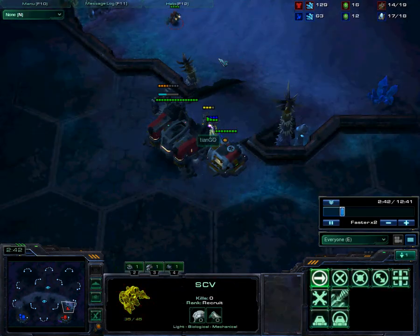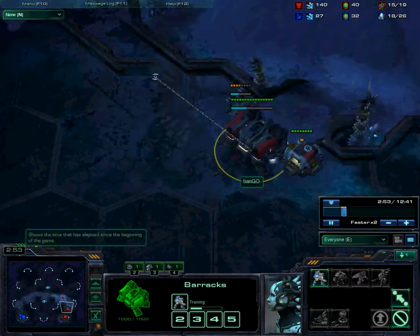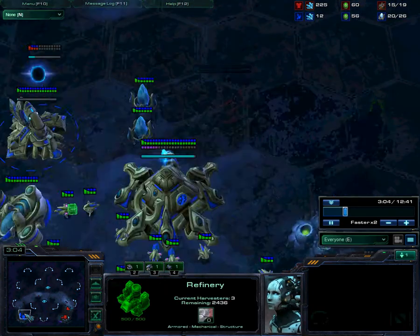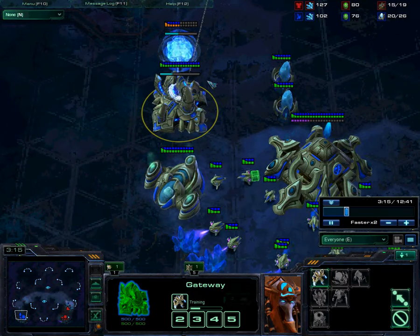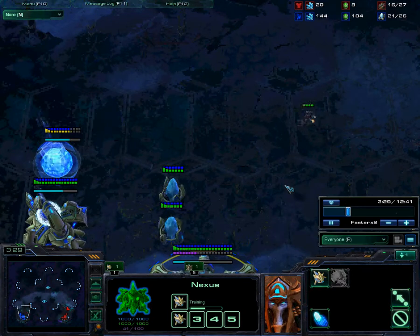Meanwhile, I scout him at this point. I see his setup here — he's just producing Marines. This is nothing right now. I can't tell anything from this. I don't see his gas at all. So then I start building a zealot after my cybernetics core, continue building probes — a little bit behind on that.